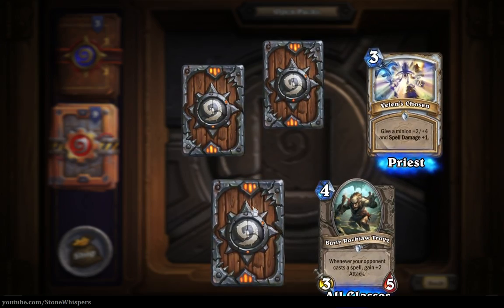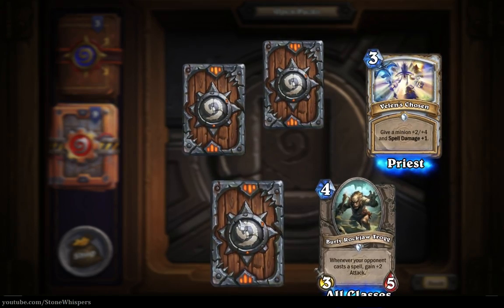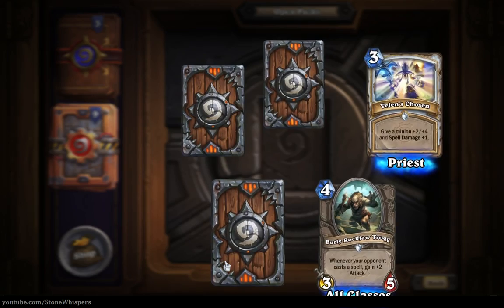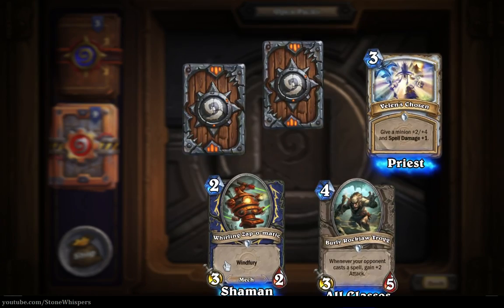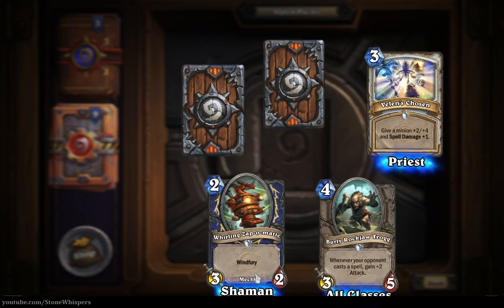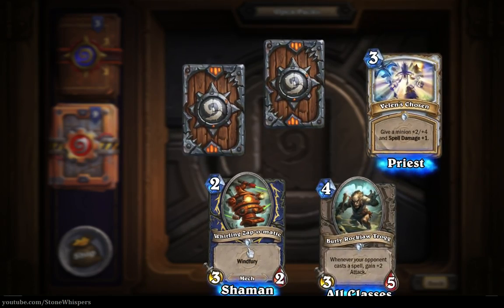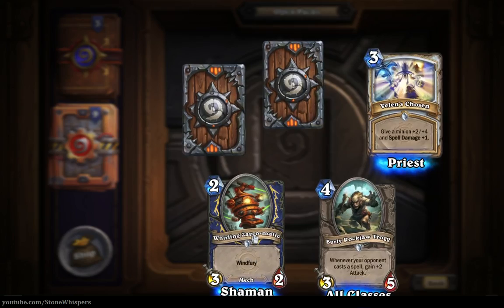I like that. And we have another uncommon card here. Let's use the bottom left corner to turn it over. A Shaman Whirling Zap-O-Matic, Windfury, two cost, three-two. That's a decent enough card. It's got to survive a turn, but after that point in time it certainly could cause quite a bit of damage. It's not a card you'd put down on its own.